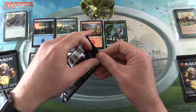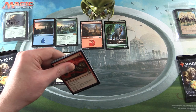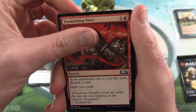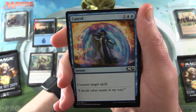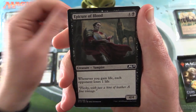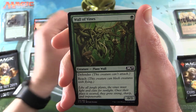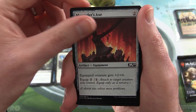Let's get stuck into the first pack for MTG Things — good luck sir. We have Tormenting Voice, Dwarven Priest, Cancel, Hostile Minotaur, Epicure of Blood, Titanic Growth, Sparktongue Dragon, Wall of Vines, Luminous Bonds, and Marauder's Axe again.